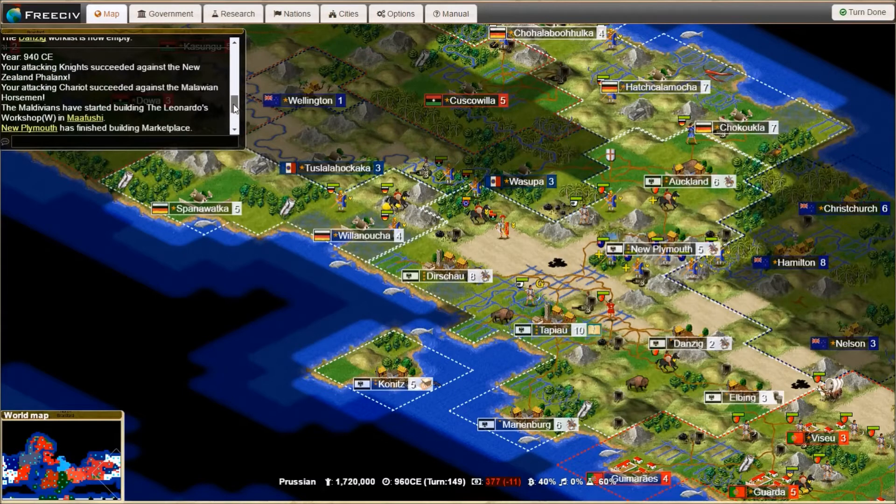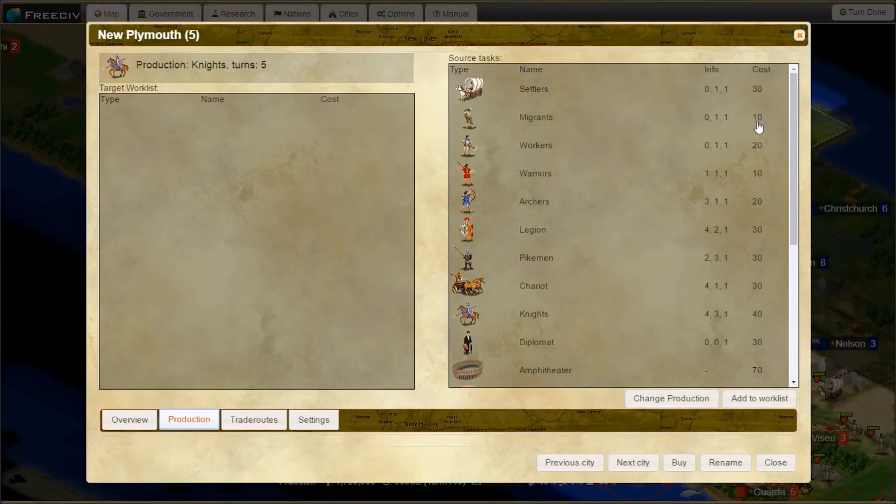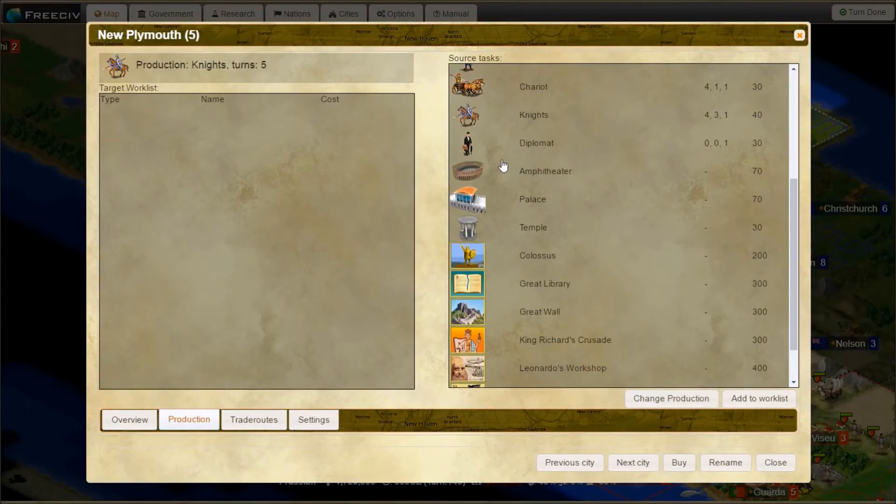The Maldivians are building Leonardo's Workshop. New Plymouth has finished building a Marketplace and is now building Knights — very good, New Plymouth. The Marketplace will help our income. So let's get something else going here — an amphitheater. Let's add it to the worklist. Amphitheaters are very useful for getting happiness everywhere.